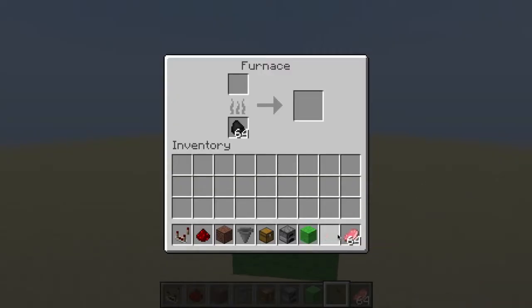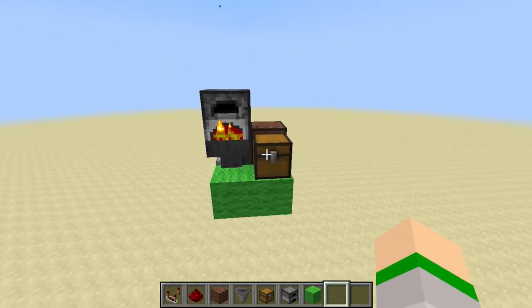Now if you put some coal and some food into this furnace, wait for it to cook, and once it's cooked it should go into this chest and you should be alerted.